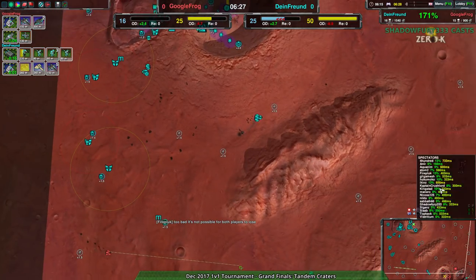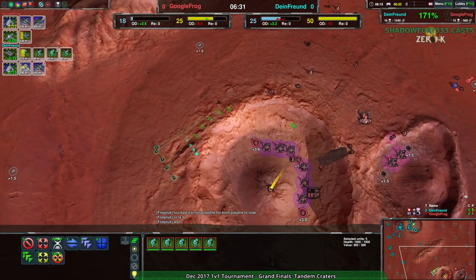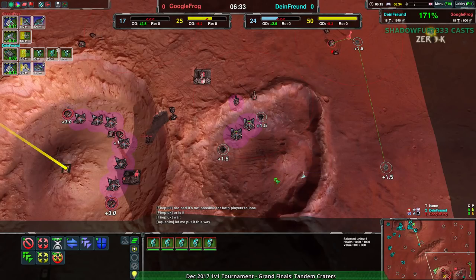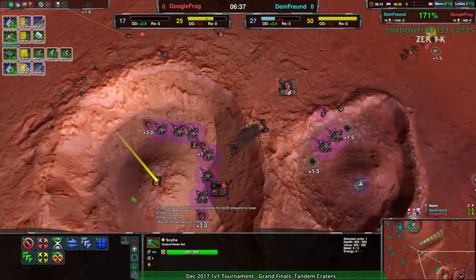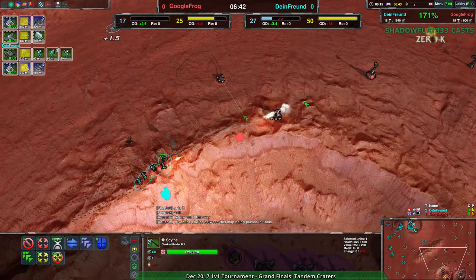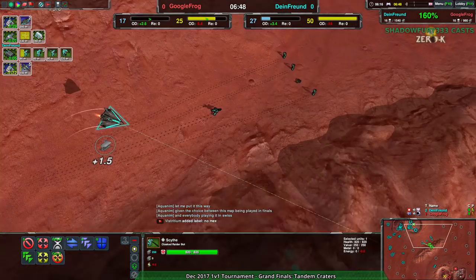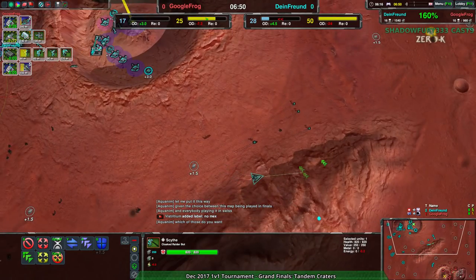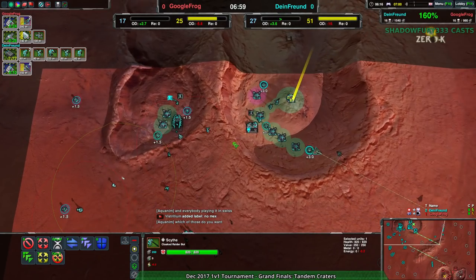It's going to be Dimefriend's game to lose right now. The advantages are strongly in their favor. They have glaives coming in to help deal with all this expansion. The Scythe already dealt with a lot of the expansion in the back, and it's still there. Dimefriend's still got loads of room to maneuver. There's not much that can really stop that Scythe. With the glaives coming in, that provides more pressure, forcing Google Frog to play more defensive. Dimefriend essentially has nothing contesting them.